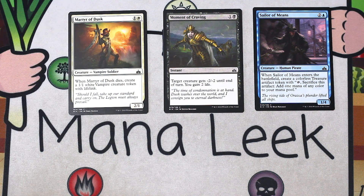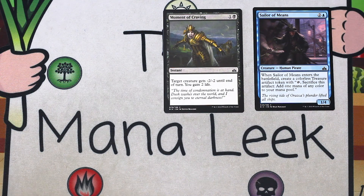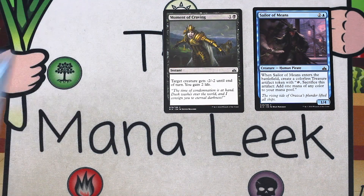Martyr of Dusk is a card I think I have first picked, but you're never super happy about it. One and a white for a creature vampire soldier, it's a 2/1. When it dies, you get a 1/1 white vampire creature token with lifelink. Creatures that make other creatures when they come in or go out are generally pretty good, and a 1/1 lifelinker is solid too — relevant creature type. Martyr of Dusk is fine; I'd consider first picking it, but it doesn't compete with Moment of Craving. Up next is Sworn Guardian — one and a blue for a creature merfolk warrior, a 1/3, and that's it. This is a garbage card. You generally should never play this. Not a first pick.